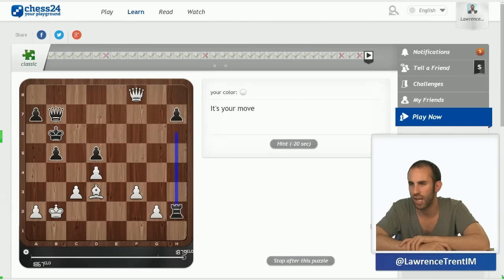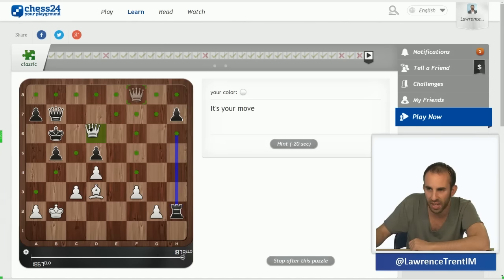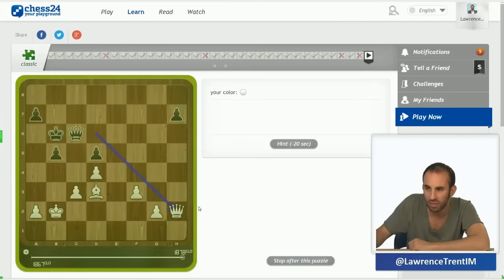This position — I can see that the black king is very precariously placed. Queen d6 check seems to win a rook immediately, so I'm just going to play it — and it is the right move. Relatively easy.